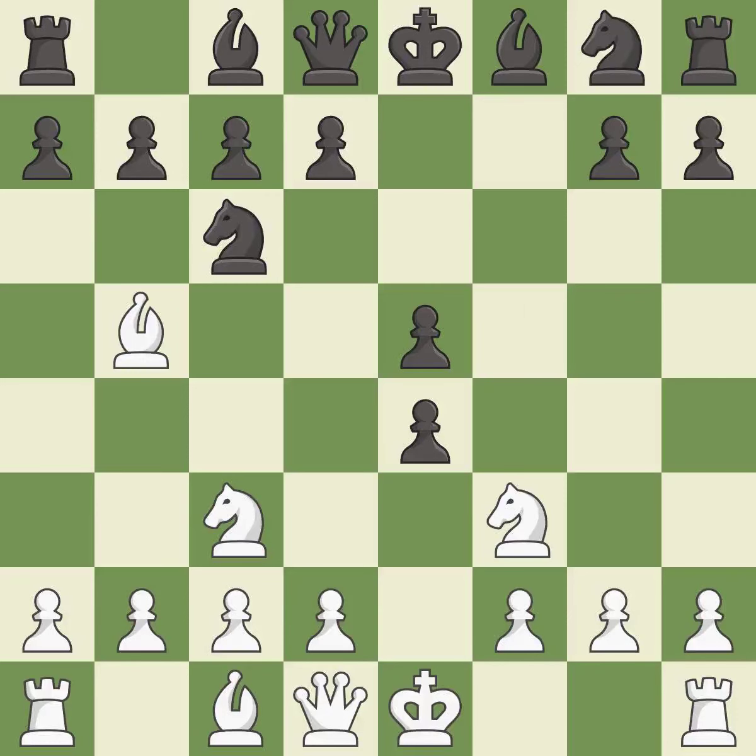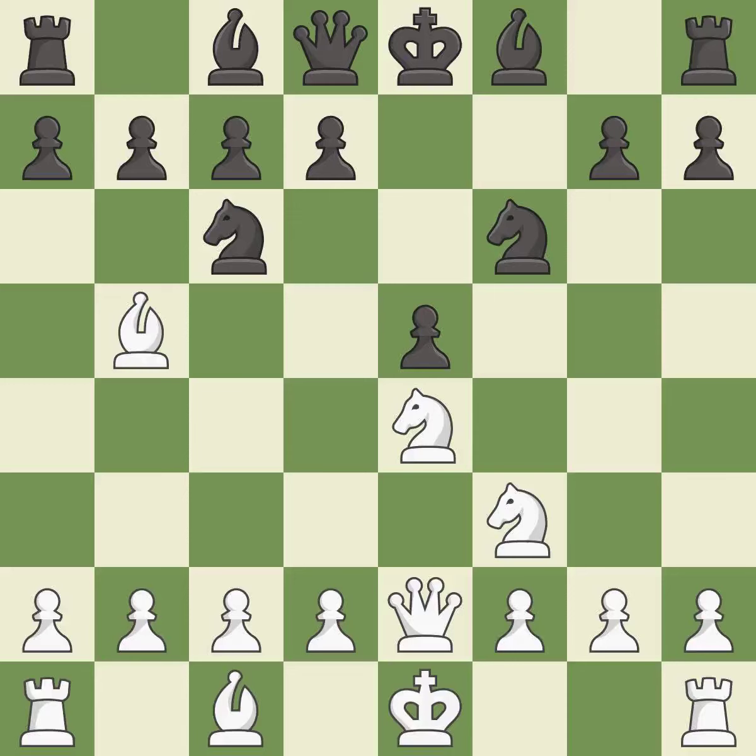Fxe4 captures the E4 pawn and attacks the knight on F3. Nxe4 captures the E4 pawn and puts the knight on a center square. NF6 develops the knight toward the center and attacks the knight on E4. Qe2 protects the knight on E4 and develops the queen toward the center. This kicks an opposing knight.